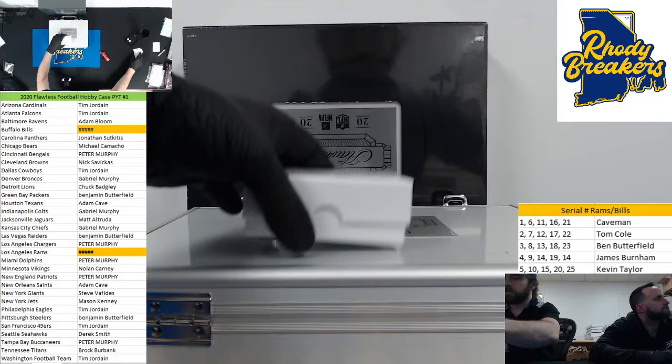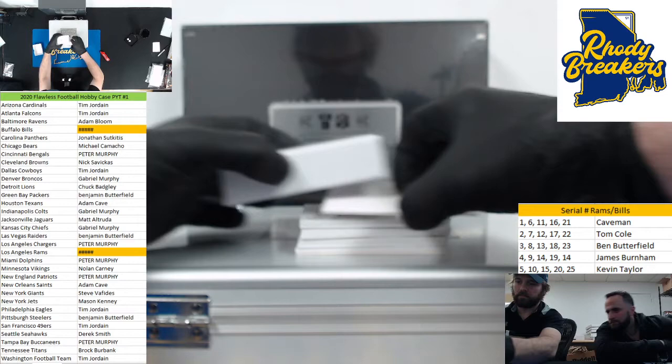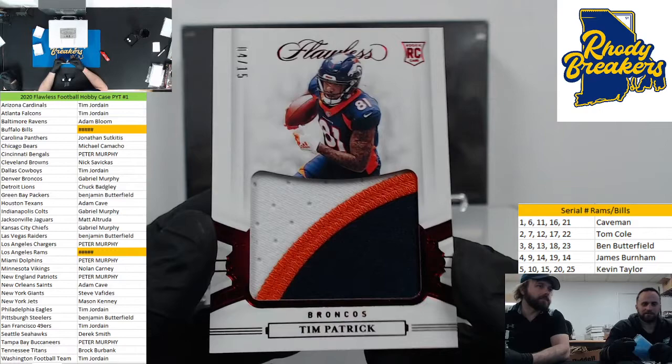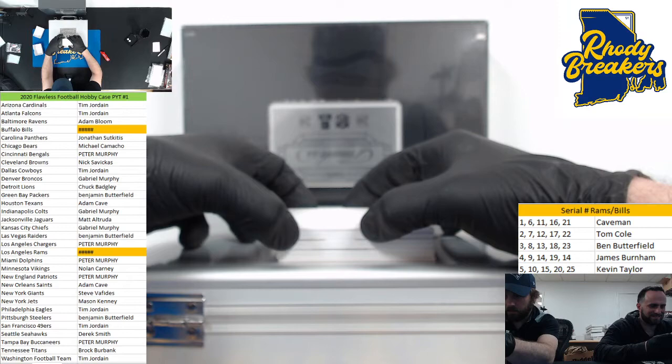I'm so surprised they don't put stickers on these. They seal the inside of the box. Oh yeah - if you get a blockchain, that goes to the 25 spot, right? Yep. We always use that - so Kev, if one of the teams has a blockchain, you'll get that. First up: Tim Patrick for the Broncos. Denver spot - Gabe Murphy.